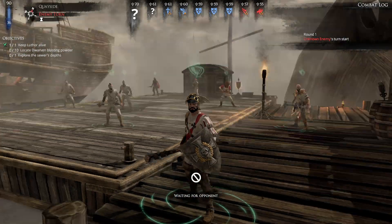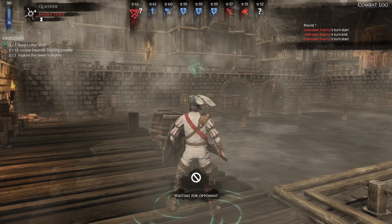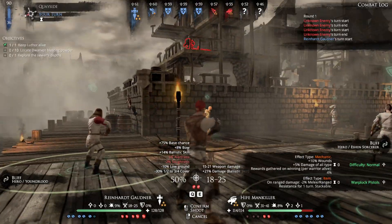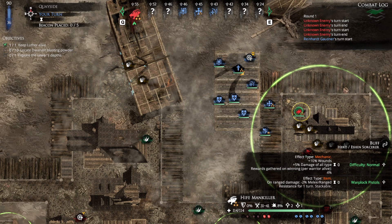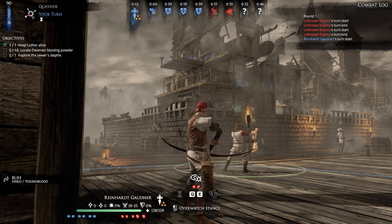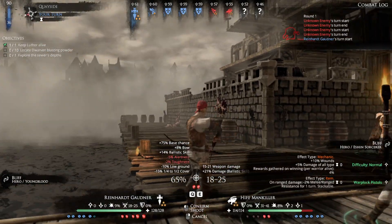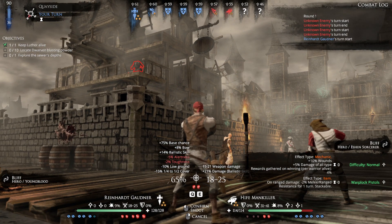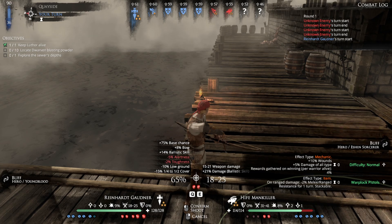Another reason I would not suggest this mission is because typically with these missions, there is a constant spawn of enemies - they are absolutely going to keep the pressure on you. With five units, that is a lot of pressure to deal with. Getting here, we can see there is a Caster Rat - he is an Eshin Sorcerer and we definitely need to take him out as soon as possible, but he is at high ground. Skaven can move quite far and that is something you really have to keep in mind. They have eight movement, you have six - 30% movement per circle is quite substantial.